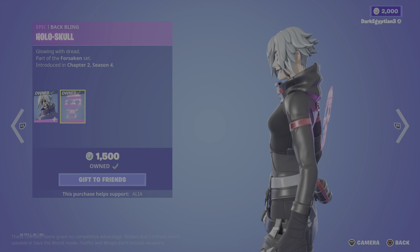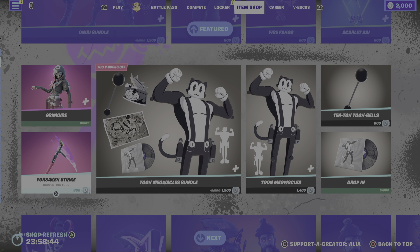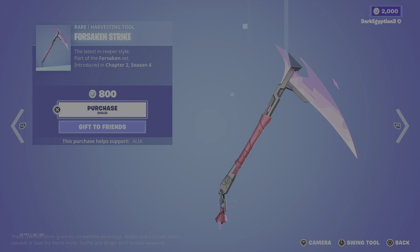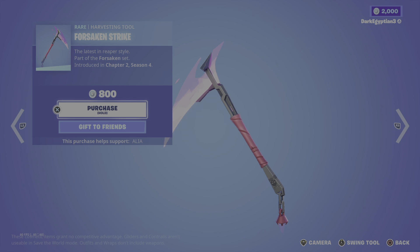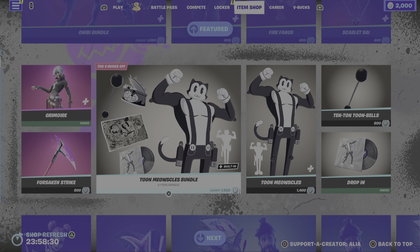We have the Hollow Skull back bling — glowing with dread. You guys know I love my holographic and floating back blings. Moving us on to the harvesting tool, we have the Forsaken Strike — the latest in reaper style, looking very, very cool. Love the holographic pommel there. Part of the Forsaken set, again first introduced in the Marvel season.